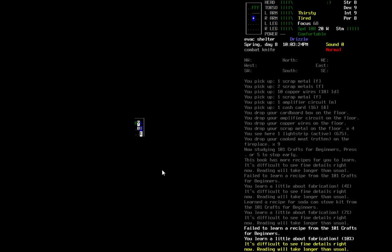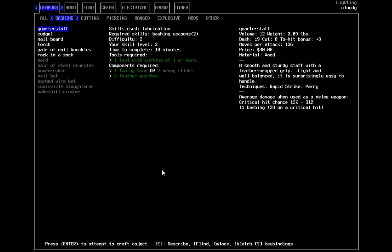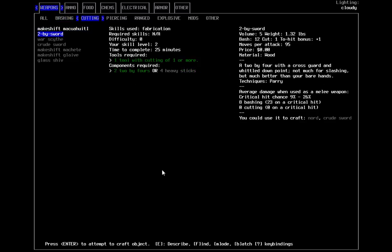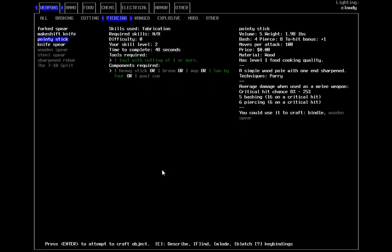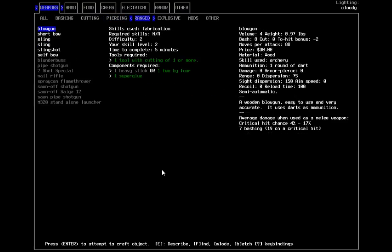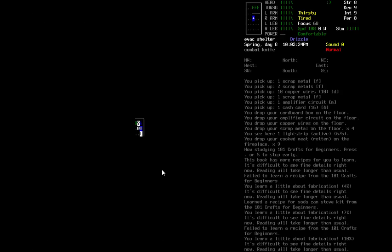It's 10 o'clock. Did I learn any fun new recipes? I can make a lot of stuff here, which is pretty sweet. I can make a two-by-sword but it's not going to be super useful. Knife spear could be kind of useful, sort of. But I still have my knife, so whatever. Fabrication is just a general all-around useful skill.